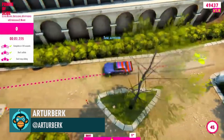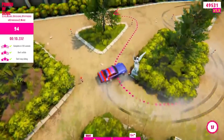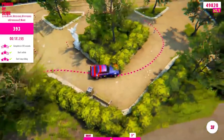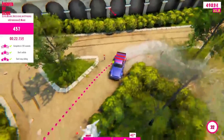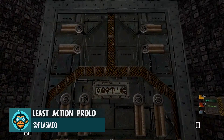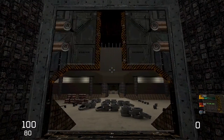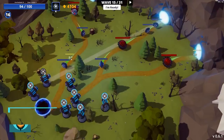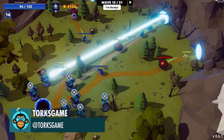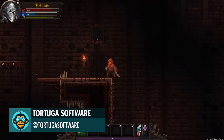Drifting in the Park by Artur Burke. Big Ass Door by Least Action Prolo. Definitely Not Overkill by Torx Gain. Trying to Improve the Atmosphere of the Game by ToroGhost Software.